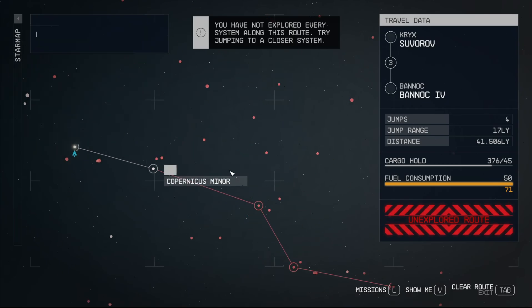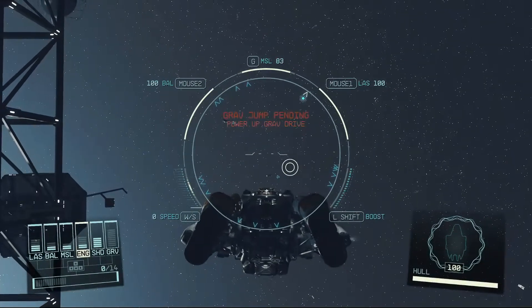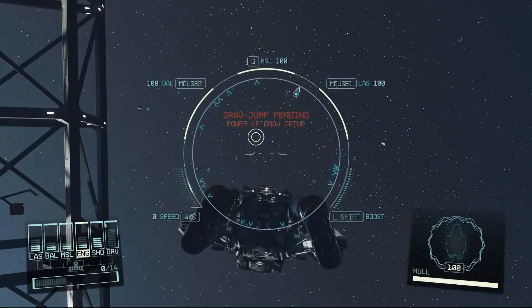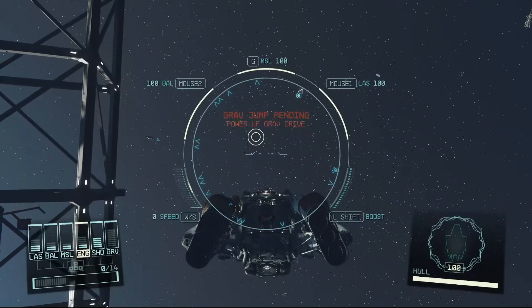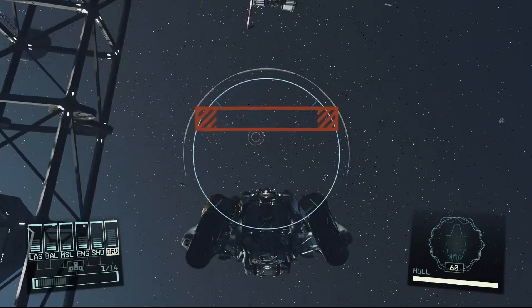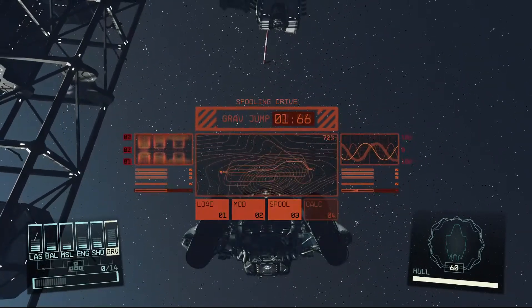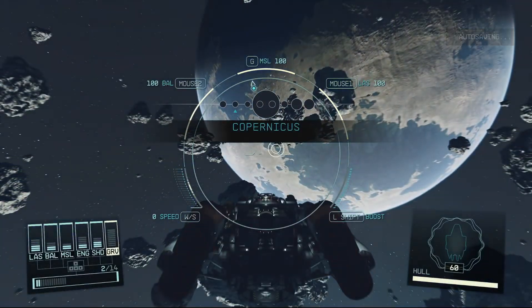There's a level 30 system! We're going to have to jump system by system. We're apparently very underleveled for where we're going, but I'm sure it'll work out. It seems like it just shuffles the little stats for the ship around at random. I don't understand why. But anyway, I'm sure we'll have to jump from system to system.